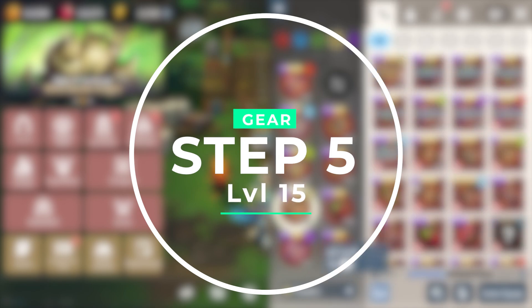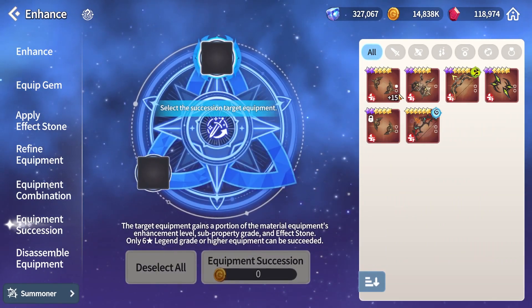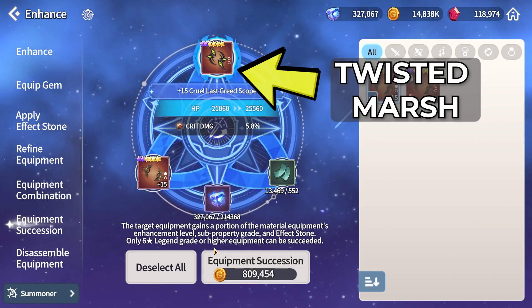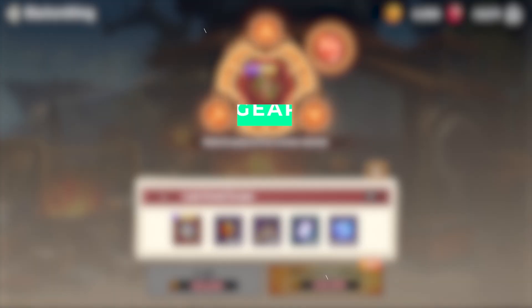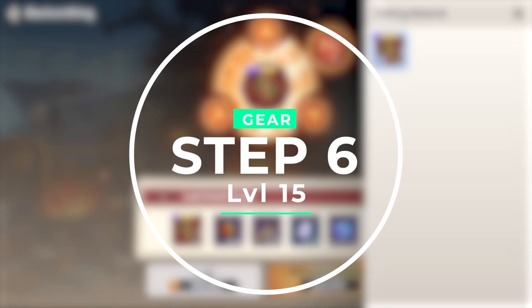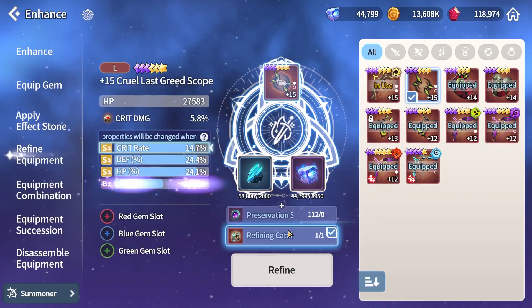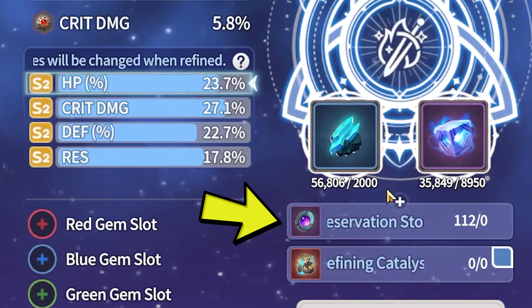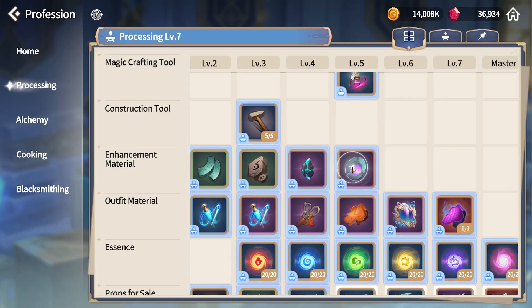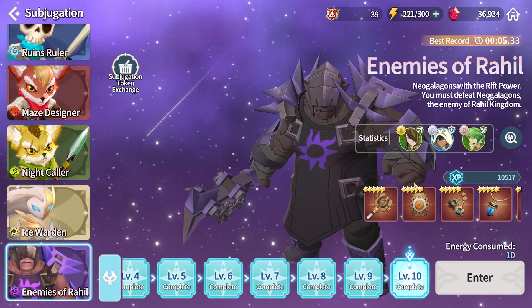Step number five: final succession. Now that you have a piece of gear that is plus 15 with good substats, you will do your final succession. The plus 15 gear goes in the bottom and your gear type of choice with the correct main stat — if applicable — will go in the top. Step number six: promote your Twisted Marsh gear to six-star 3A. You will notice that it will maintain its plus 15 level. Step number seven: use your precious refined catalyst to max out the subgrades to all S's. Step number eight: use your preservation stones to try and get the stats that you want for your summoner. You can craft more of these in the processing crafting menu, and you will need lots of these enchantment shards. The best way to get enchantment shards is farming subjugation and disassembling the equipment.